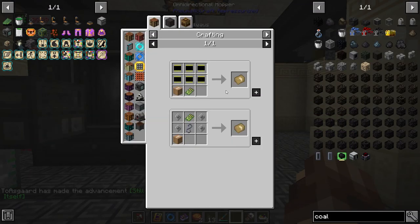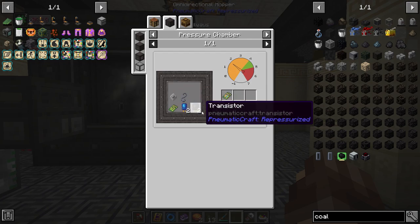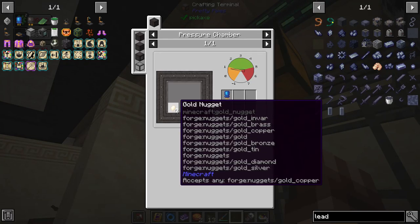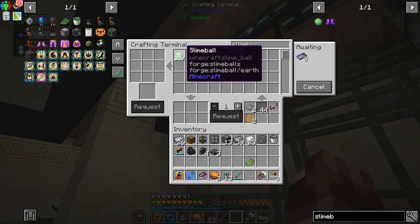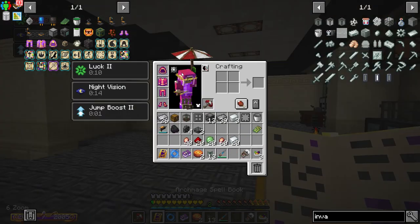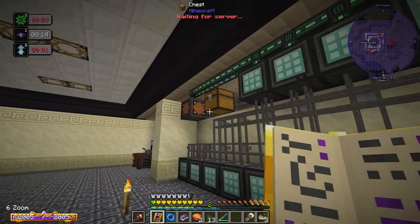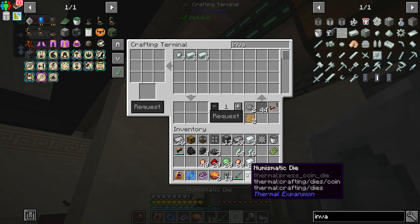We have an unassembled PCB. To assemble it we're going to need lead wire, basic processors, capacitors, and transistors — we'll need a fair amount. Capacitors are just nuggets, slime balls, and plastic sheets. Transistors are nuggets, redstone, and plastic sheets. Basic processors are flux dust — we're going to need 10 coins, so I'll make a numismatic die. Let's get that lead wire running.